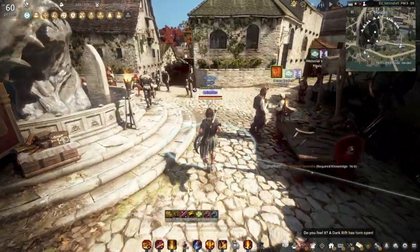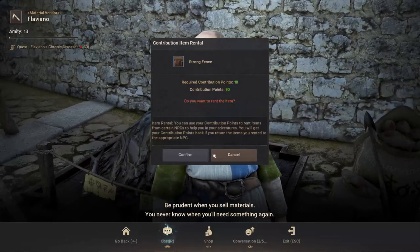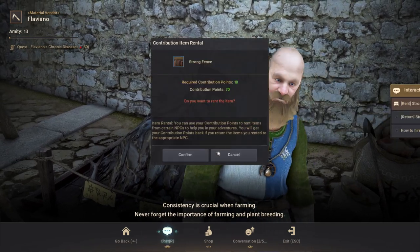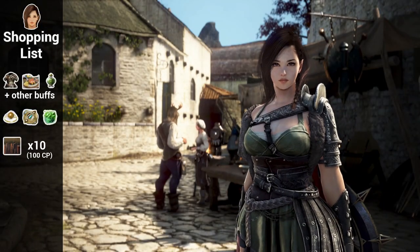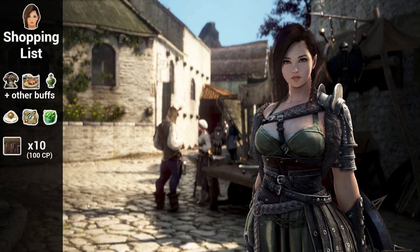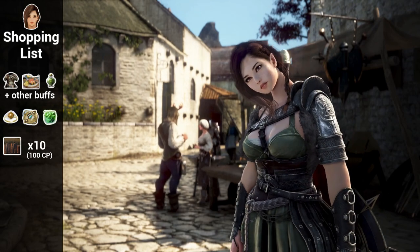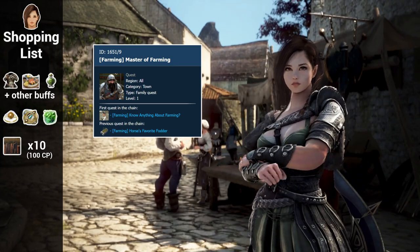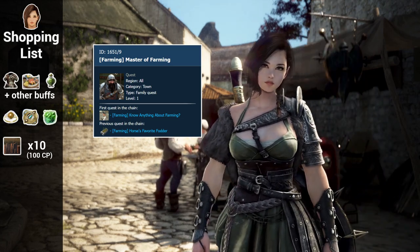Then you're gonna rent 10 strong fences from Flaviano in Heidel. Each fence costs 10 contribution points and you can use a maximum of 10 at a time, so you'll be investing 100 CP into farming. I know 100 CP is a lot, but farming is not a thing you wanna half-ass. If you need more CP, do a vinegar cookout or rip up some broker nodes. If none of that is an option, go for as many fences as you can right now and expand as you get more CP. You can also get one free strong fence from a crest, though the crest requires having farms set up, so maybe it's something to do later down the road. I'll link the crest line below.